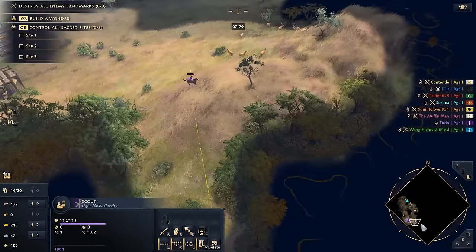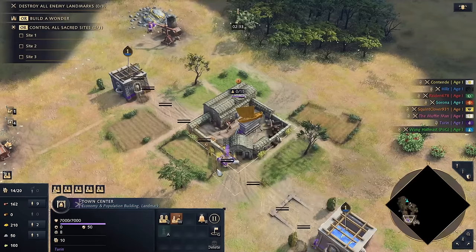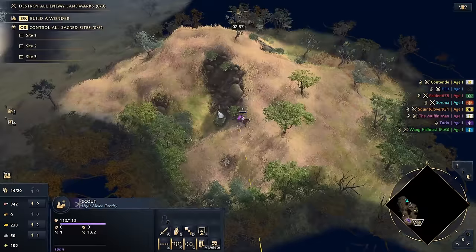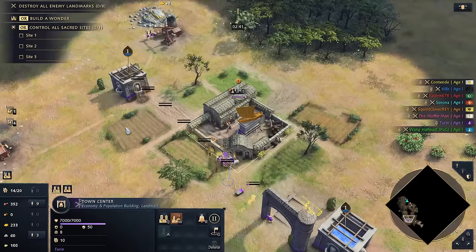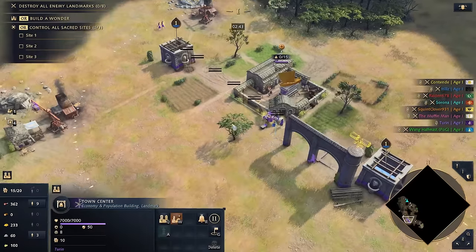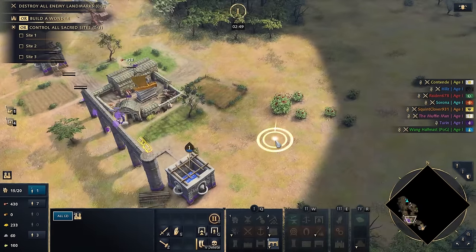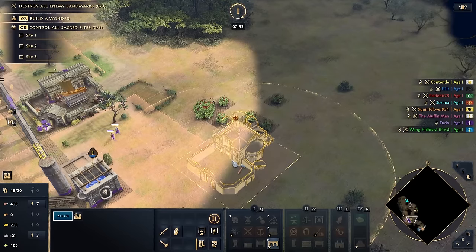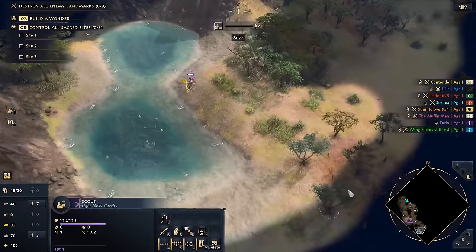I'll try my best not to have disgusting ugly farms — my reputation precedes me. We'll switch onto stone for the two-TC, should be able to age up in a second. The Grand Winery setup — it's a bit forward here, back there is probably a little bit safer, although we'd have to lumberjack through those trees.